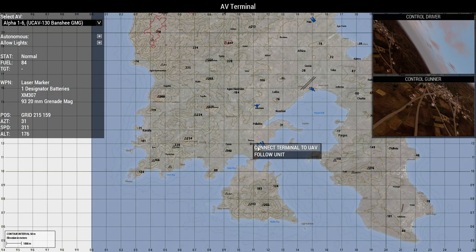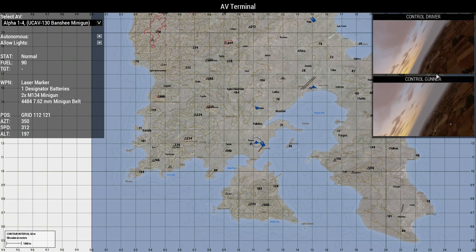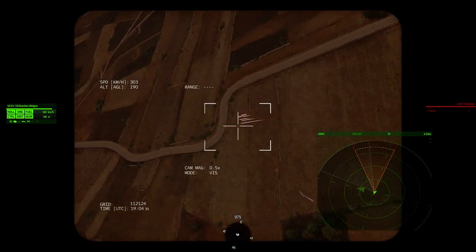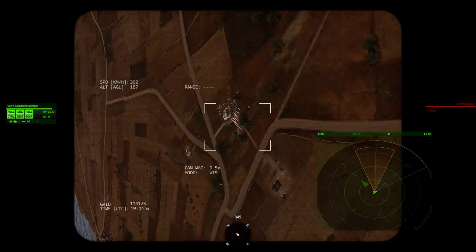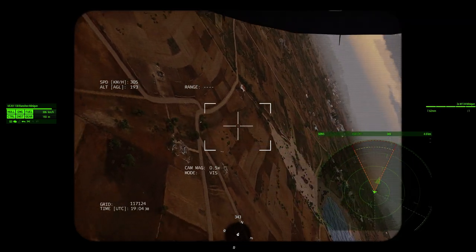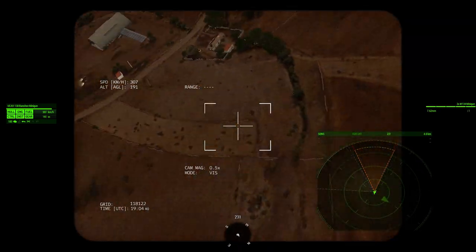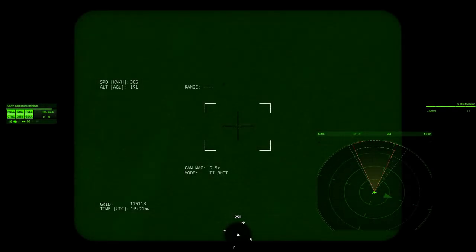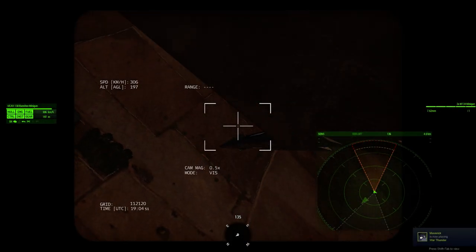And then last UAV — it's got a minigun on it. All of the UCAV 130s have night vision, green thermal, and red thermal. Just for something a bit different.